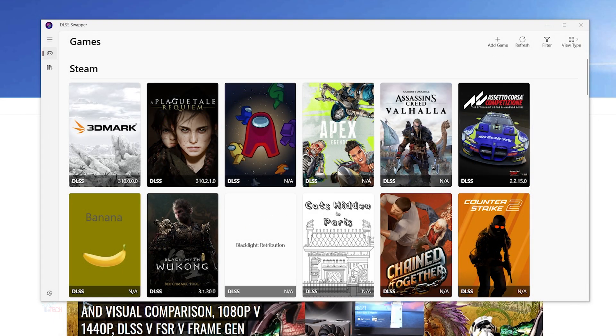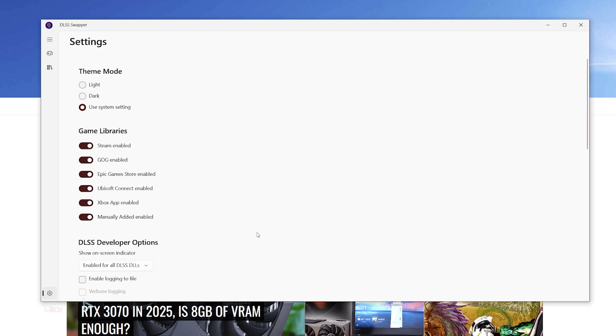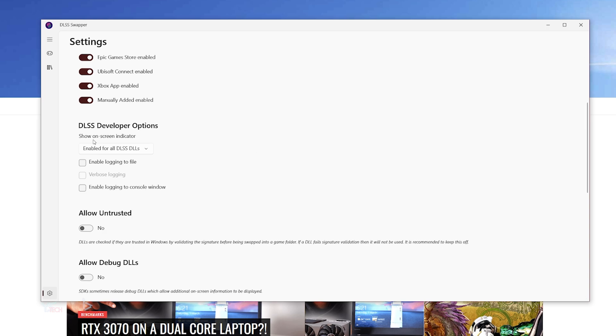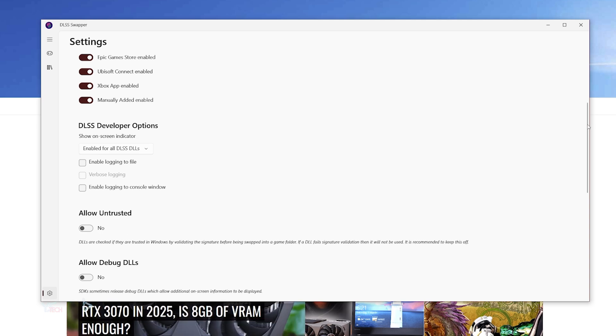The first step is to download DLSS Swapper. We will be using this software later, but head into the application and open it up. Once it's open, in the bottom left-hand corner click the settings icon. Scroll down and it should say DLSS developer options — find the on-screen indicator and click enabled for all DLSS DLLs. This is what we're going to be using to determine if the correct profile is set for our DLSS.